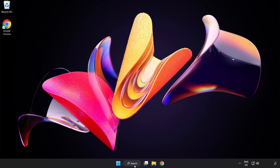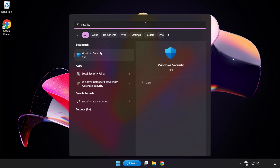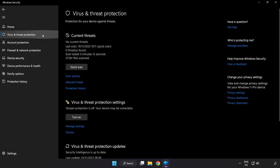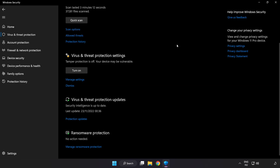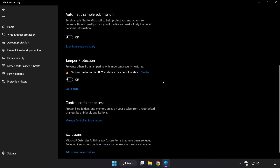Click the search bar and type security. Open Windows Security, then click Virus and Threat Protection. Scroll down and click Manage Settings. Scroll down and click Add or Remove Exclusions.